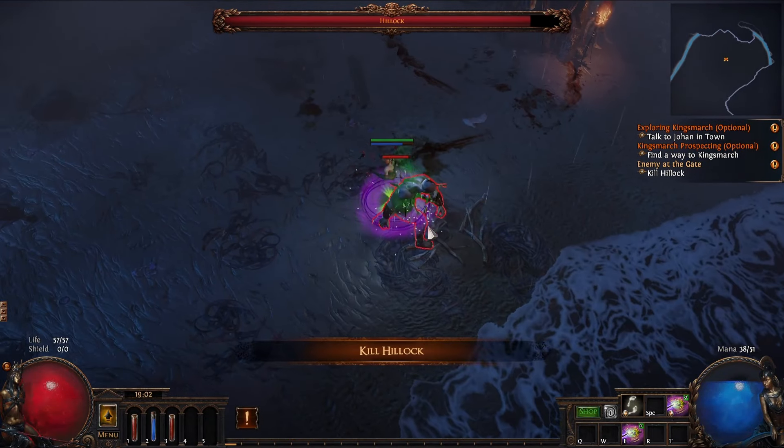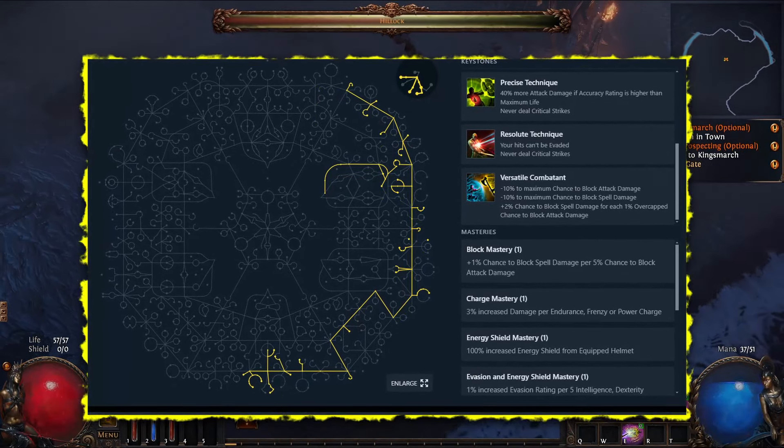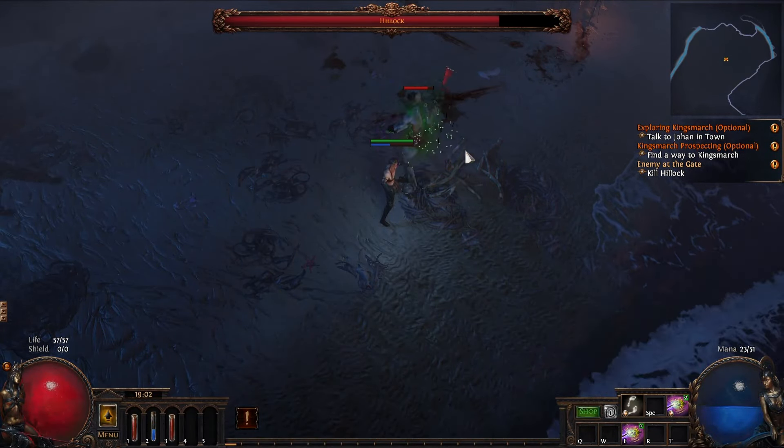There are several versions of this build, from the more familiar one using Evasion to a block-focused version with Aegis Aurora. Key passive skills like Wicked Ward or Ghost Reaver can be used, and all these options offer high damage and excellent survivability. Since this build is the most popular in the current league, it will most likely be nerfed in the next one, so this may be the last chance to enjoy it.